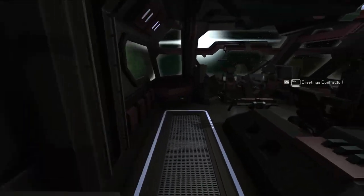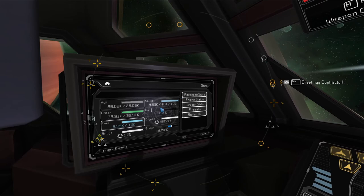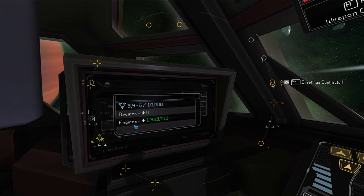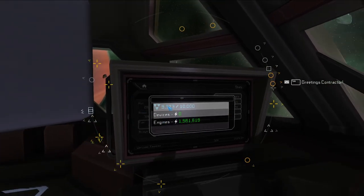Now we're going to head to the cockpit. We have 4,000 shields right now and it's charging up as we speak, and 9,450 fuel left. When you have the little menu open right here, you can set it to hydrogen or your engine's power.